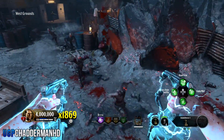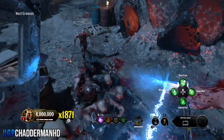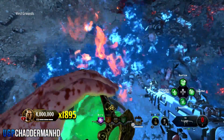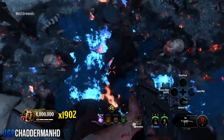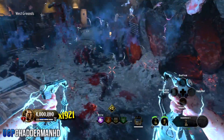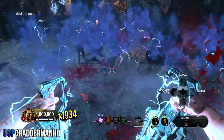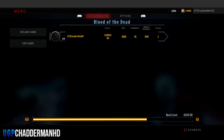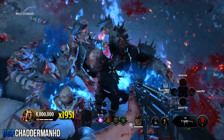For every zombie you kill the multiplier goes up by one. You want to make sure that multiplier is going up as much as possible and you don't want to break the system — don't wait, because the longer you wait the multiplier will slowly go down. Always be killing zombies. A good tip is to have a shield, and if you run out of ammo or equipment you can use your elixir to refresh your equipment, or use your shield to zap the zombies and keep that multiplier up.